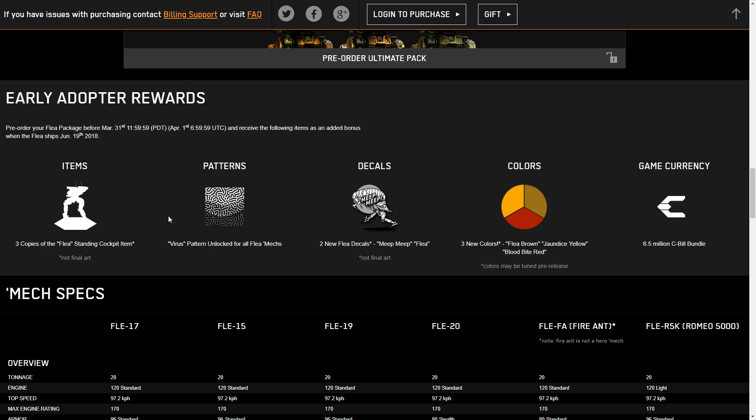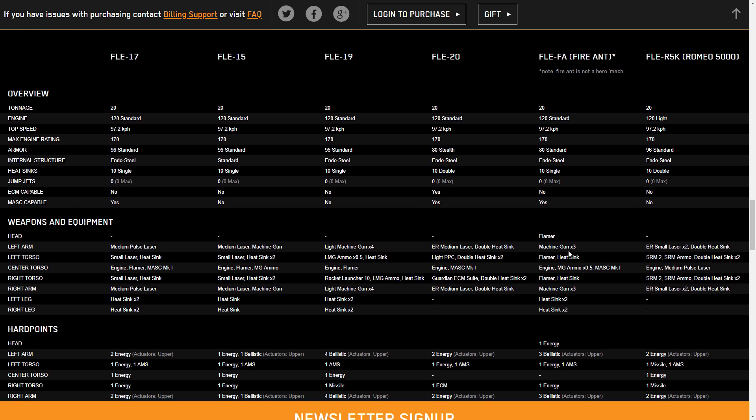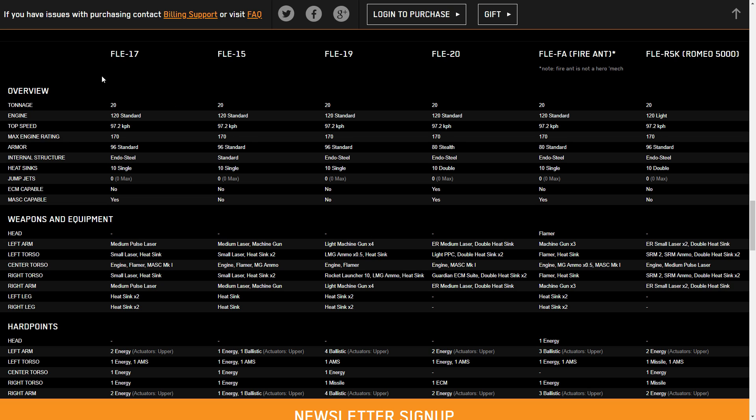Early adopter rewards: if you pre-order before March 31st you get extra bonuses — some extra cockpit items, the virus pattern, two new decals including the Flea and the Meep Meep (which is probably going to be quite fun), some colors, and a little bit of C-bills to help with leveling or modifying the mechs when you get them.